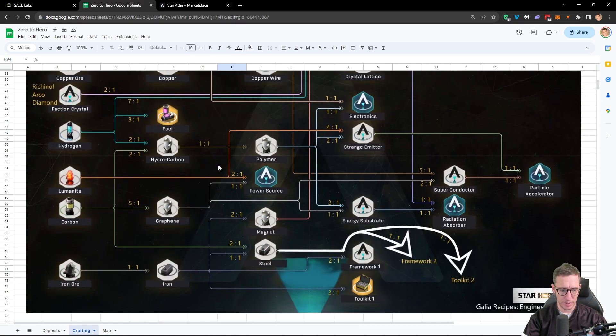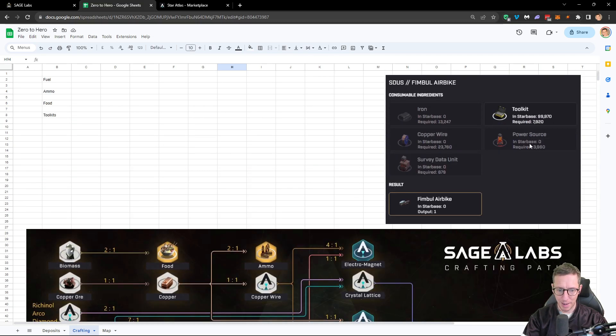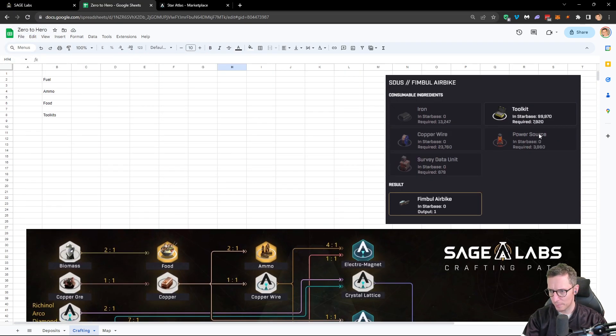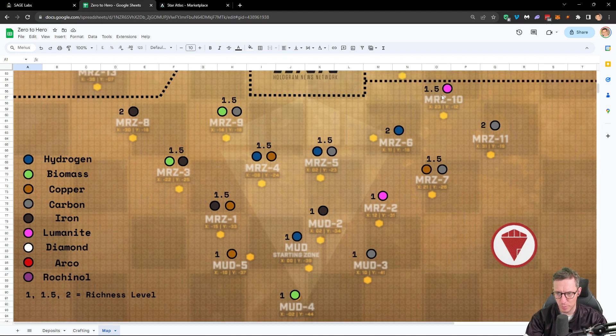To make power sources, luminite goes in 2-to-1, and carbon goes 5-to-1 into graphene, then graphene into power source. Looking at the map for luminite — it's over here, so we'd have to get that later. It's a 1 and 1.5 rating area, so maybe we'll go up there to get it — we'll get everything else crafted first then make a trek for it. It might even be better to go to a slightly closer location. We might also just craft additional resources, sell them on the marketplace, and buy luminite directly — it might be better for us to do that.